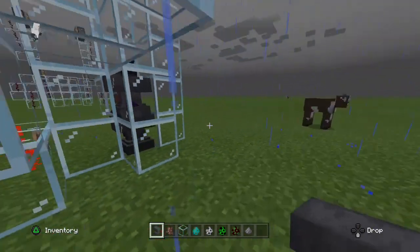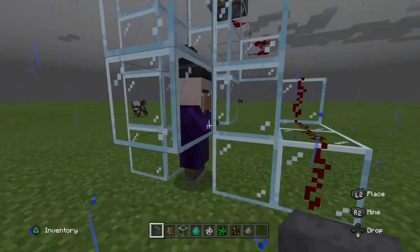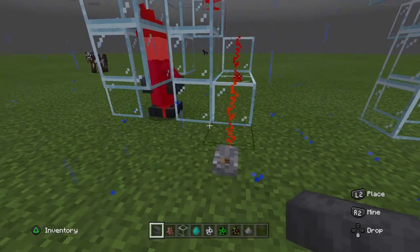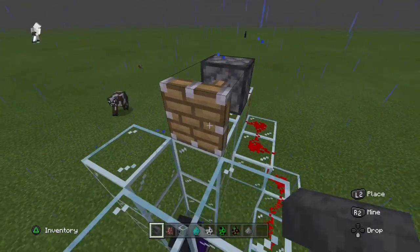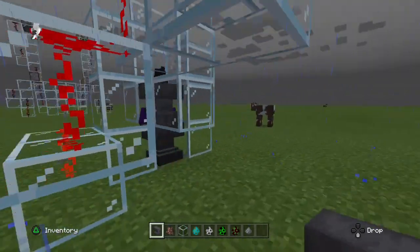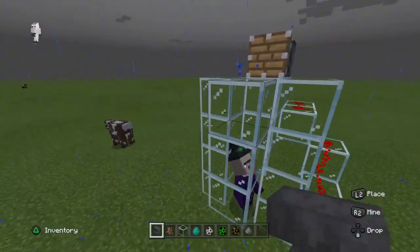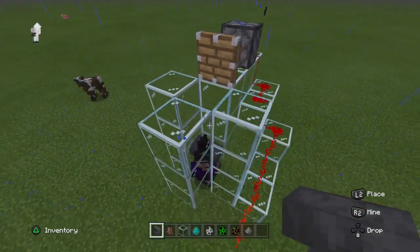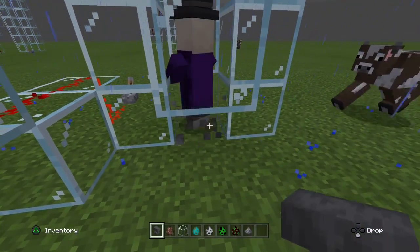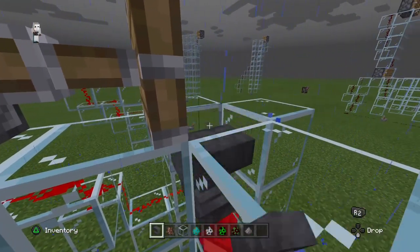That is pretty cool! Let's still see how many anvils it takes to kill the witch. Let's put one more — this is the fifth one. Let's put one more, dropping it from the top — that is the sixth one. You can resist more than six. That is pretty insane. That's your seventh, eighth, and you are still alive. That is your ninth and tenth, and you are still alive.